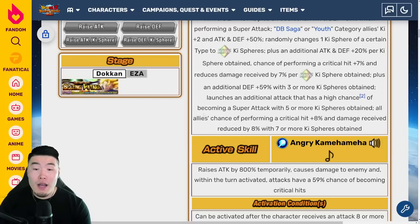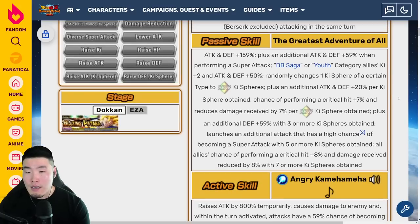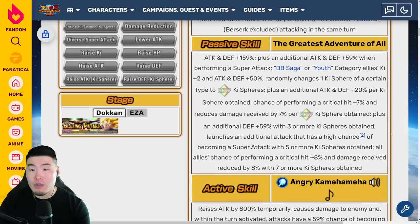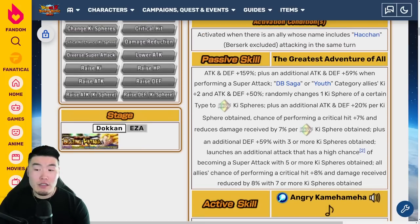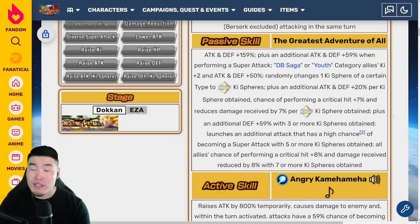Plus an additional Defense plus 59% with 3 or more Key Spheres obtained, and then launches an additional attack that has a high chance of becoming a super attack with 5 or more Key Spheres obtained. You're going to be able to get 5 Key Spheres pretty often — on maybe 90% of turns — because he's a Rainbow Orb Changer, which makes it much easier to connect Key Spheres. And last but not least, all allies' chance of performing a critical hit plus 8% and damage reduction reduced by 8% with 7 or more Key Spheres obtained. So on top of the potential 35% damage reduction, he can get 8% more for a grand total of possibly 43% damage reduction, though on average it's probably more like 20-25%. This unit just does a little bit of everything and it's really, really good.